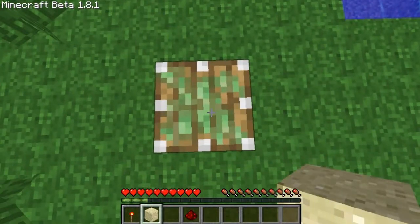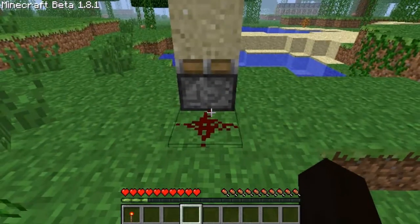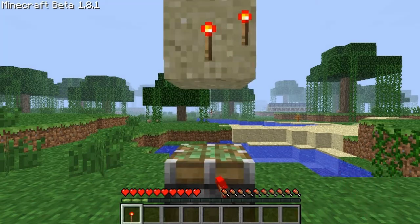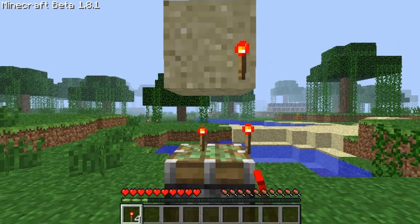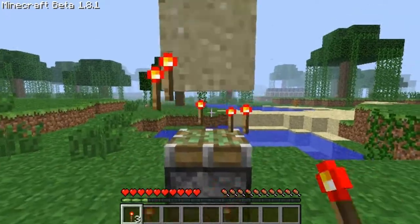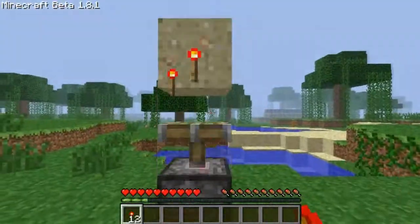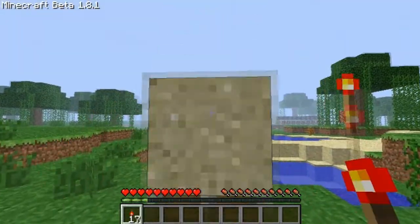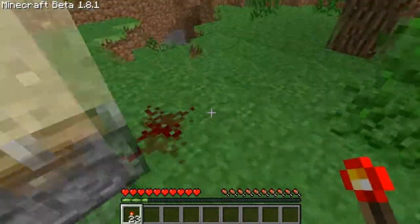What you're gonna do is place a piston and the sand on top, put a redstone down, and you're gonna act like you're placing it on the sand and duplicate it. You can do this as many times as you want and just collect them. Very, very simple and it doesn't take much at all.